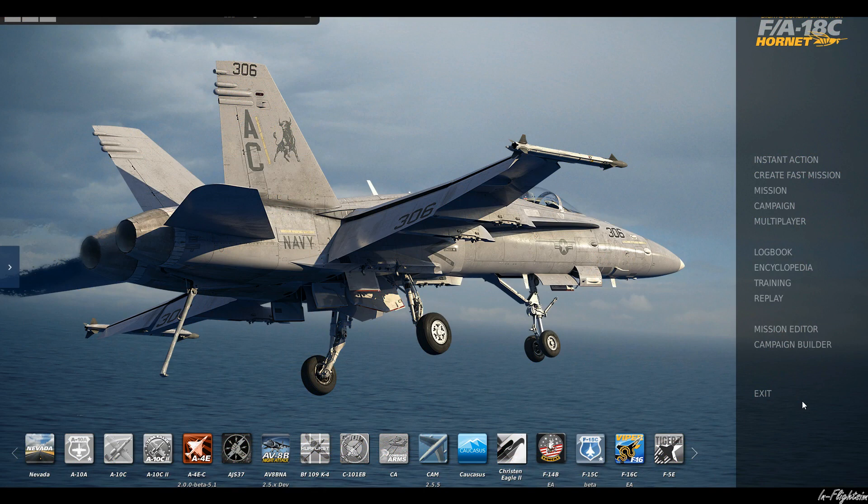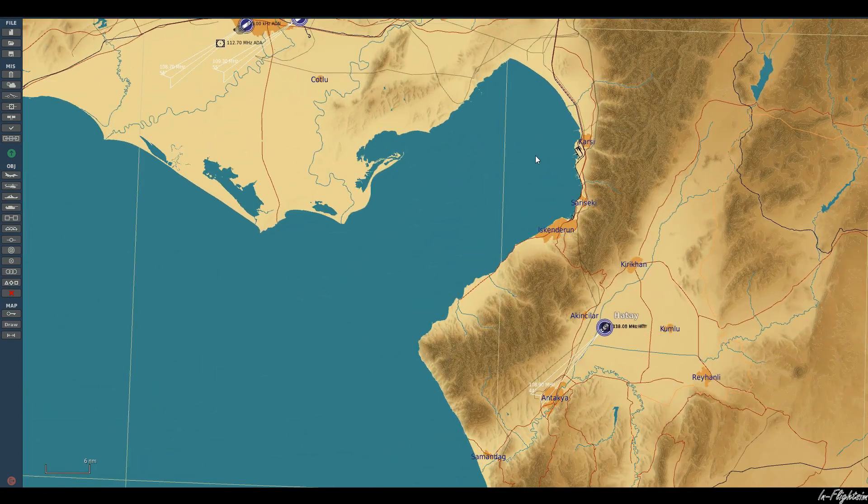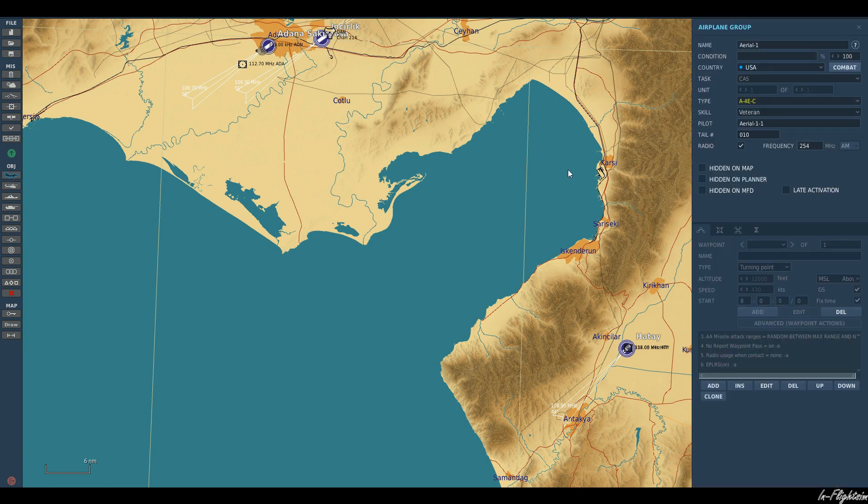Hello YouTube and welcome back in Flight Sim. Today we are back in the DCS World Mission Editor and we're going to be looking at how we can set up our aircraft flight formations. This is also applicable to other ground-based assets, but I'm going to show you how to do it with airborne assets and then you can have a play about yourself.